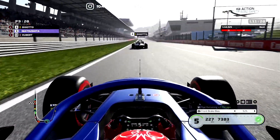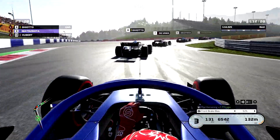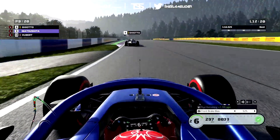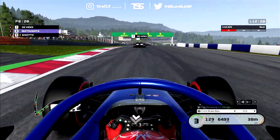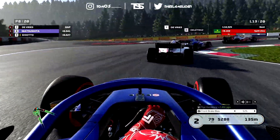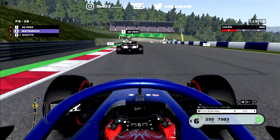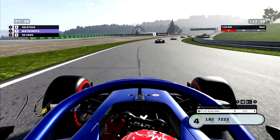We're getting closer to Kyoto but everyone is stacked on DRS so the slipstream isn't powerful and our engine can overheat — we were struggling with overheating in the early stages. We make another dive bomb on the right-hander and — ladies and gentlemen — that's us into P8! We're not stopping there — we chase down Nick de Vries. Look how much we gain under braking — it's outrageous how much we gain against the AI. We're already in DRS range but the slipstream in F2 barely exists.